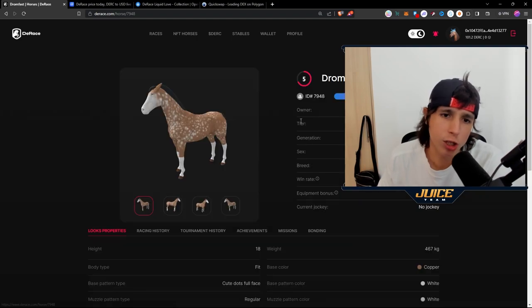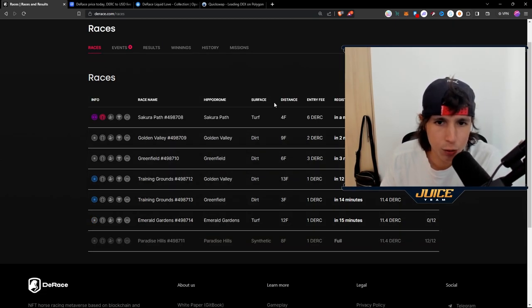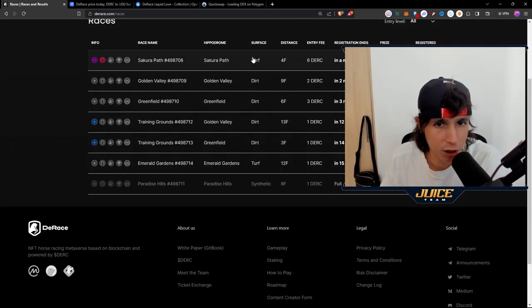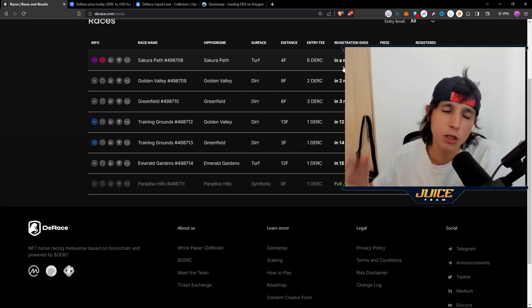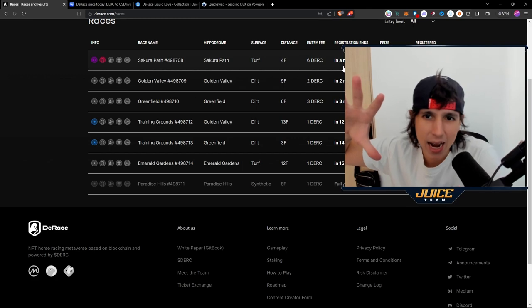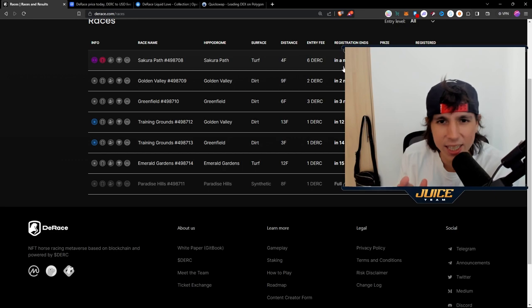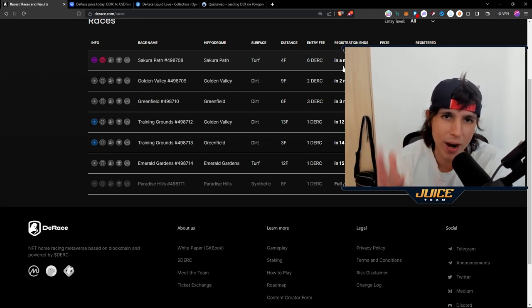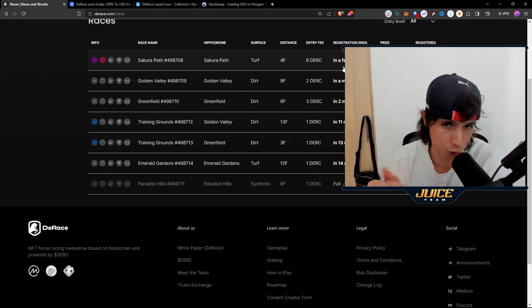Let's go into some races. You can choose any of the available races — there are different surfaces, different stadiums, different distances, and different entry fees. Something you want to do at the beginning is race your horses to understand what kind of turf and what kind of distance they perform better on. Once you have that data, you can strategically put your horses on the right tracks to have a higher chance of winning.